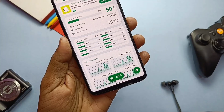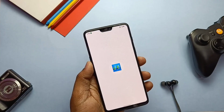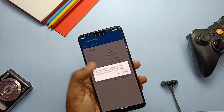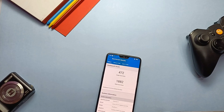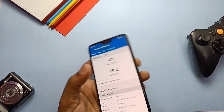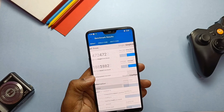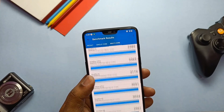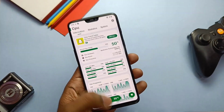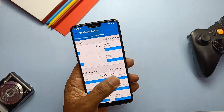Now I'll do some performance tests using Geekbench. Before that we check the CPU temperature because it affects the Geekbench results. CPU temperature was 50 degrees Celsius when I did the test. We got 472 for single core and 1882 for multi-core. When CPU temperature is higher, lower results are found due to CPU throttling during Geekbench, but I didn't feel any lag in the ROM — overall the ROM is smooth.